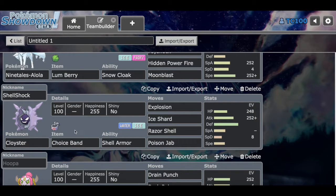We have Shellshock, the Choice Band Cloyster, with moves Explosion, Ice Shard, Razor Shell, and Poison Jab. I put a lot of HP investment in there — I decided to make him bulky over speed. He's not that fast, so why invest in speed? Besides, I already have Ice Shard as priority. So if I really need to outspeed something, I can use Ice Shard anyway. Plus, I'm bulky so I can take a hit and go for Explosion.